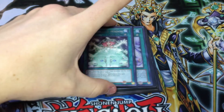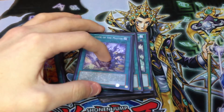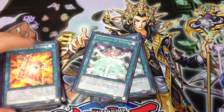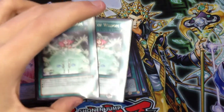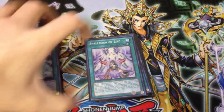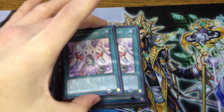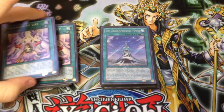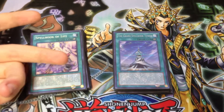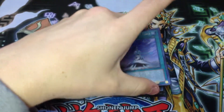Got two Spellbook of Wisdom — combos with Breaker as well, and also gets your Priestess through. Just overall a very good defensive card. Got two Spellbook of Life. I was trying one for a while, but two seems to work out a little better. Make sure you can keep recycling that Priestess — it lets you open up a lot of Synchro plays because it changes Vayler's level. Very good overall card.